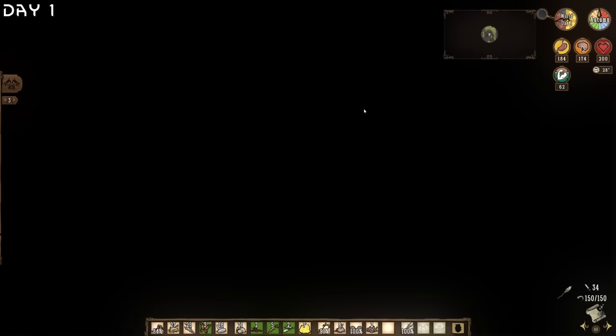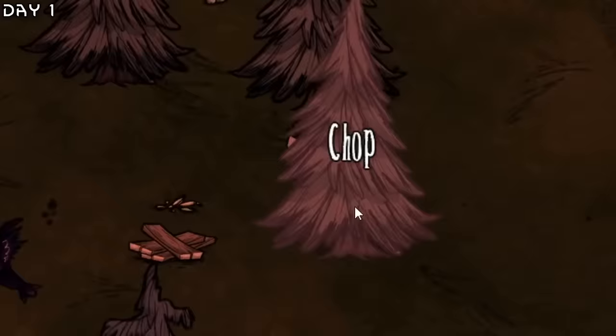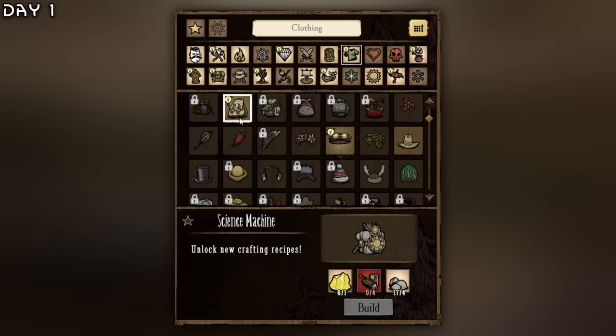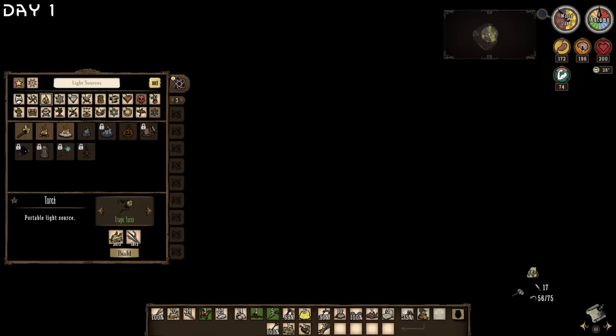Took a wormhole — pig houses, which we like to see. I need to make an axe to get some wood, and a science machine so I can get a backpack. A piggyback could be really useful. Night has fallen upon us.